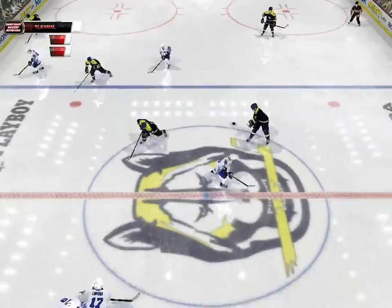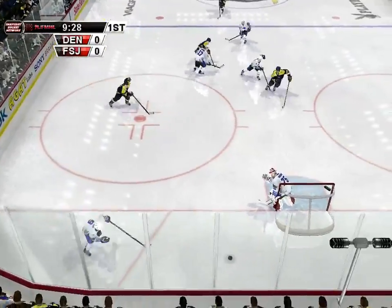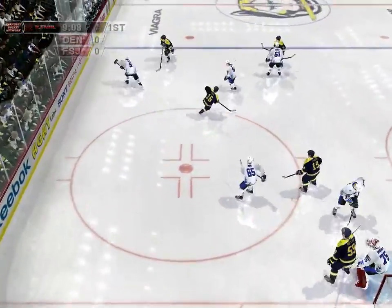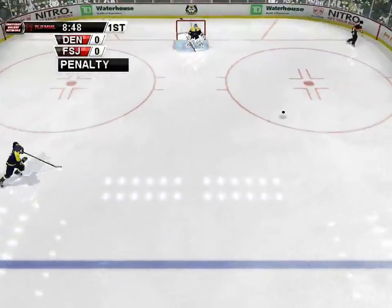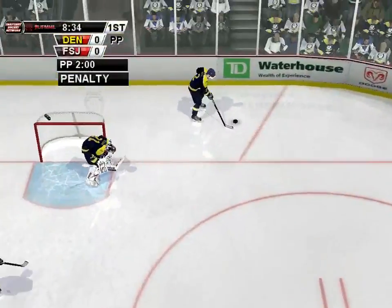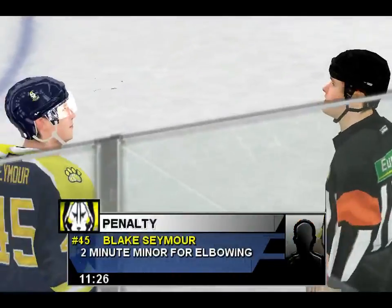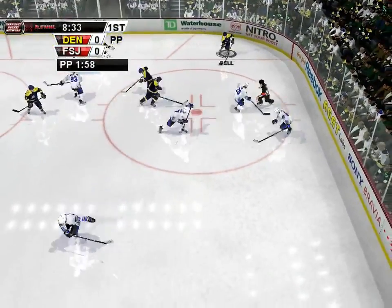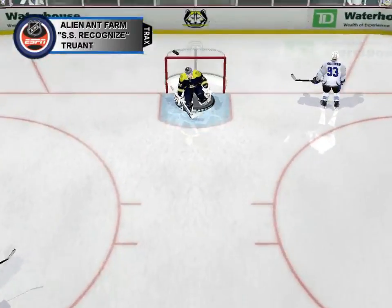Pass back, centered, pass back, centered. Flint will need to work the clock and just get through this. Not necessarily, Jim — they've been known to score shorthanded. They may try to go on the attack. Intercepted.